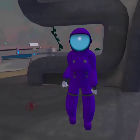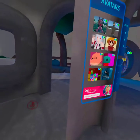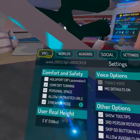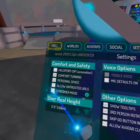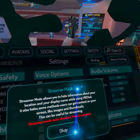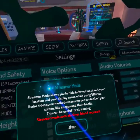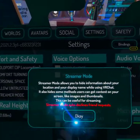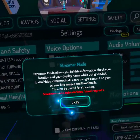Streamer mode allows you to hide information about your location and your display name while using VR Chat. It also hides some methods users can get content on your screen, like images and thumbnails. This can be useful for streaming - streamer mode.